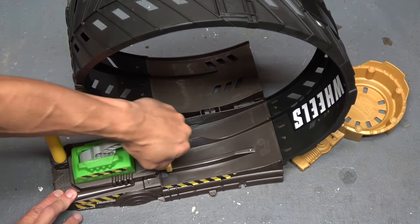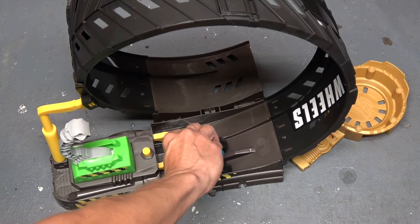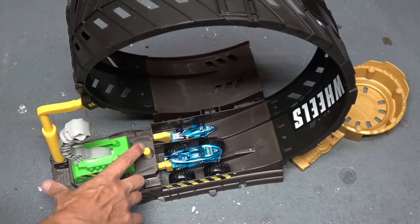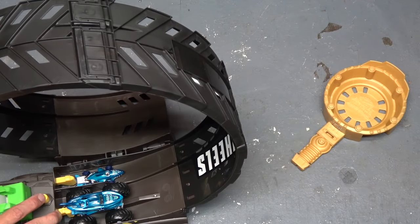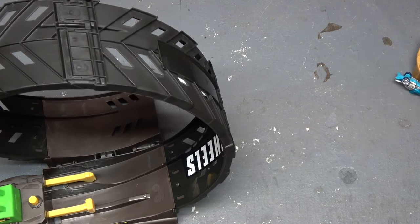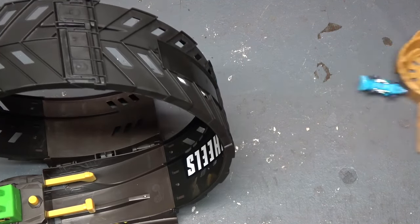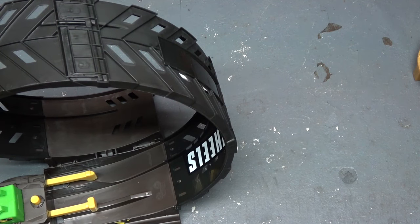Now watch this — let's cock it right like that. Let's put the tiger shark in there like that and the tiger shark car right there. All you've got to do is push this button right here and all hell will break loose. I'm going to put the chalice right about here. Let's see what happens — here we go! Oh! It was definitely close.